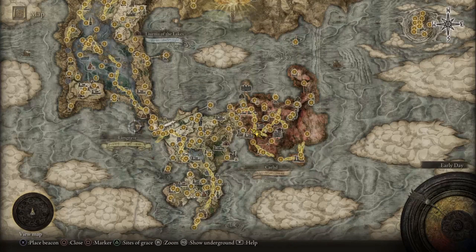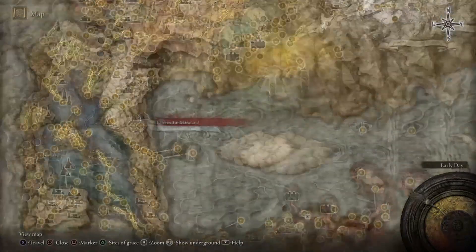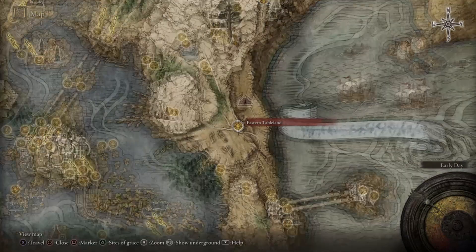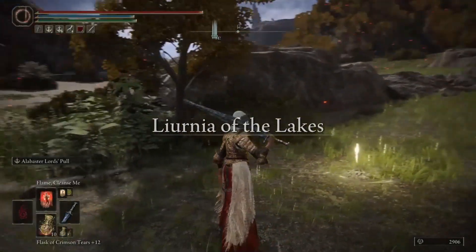In this video I'm going to show you where you can get the Flame Cleanse Me incantation. You can get it pretty early game — just got to do some riding on your horse for a little while. It's going to be right in between this area right there. It's quite easy to miss actually, but it's pretty easy to get though.